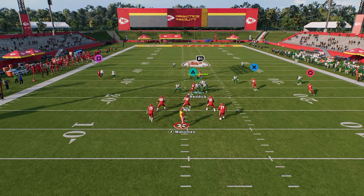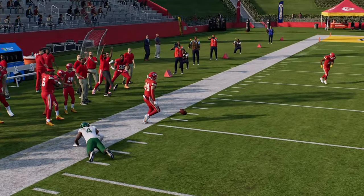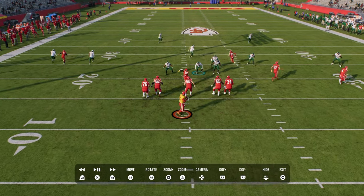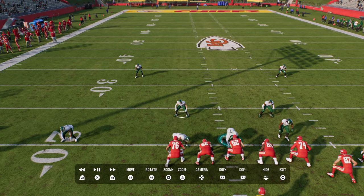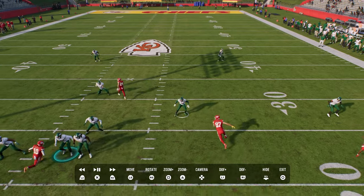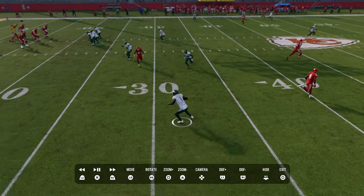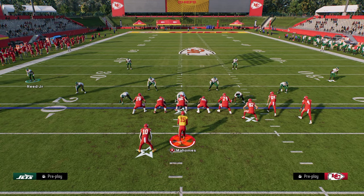Take a look at that seam flat — it does a really good job of bracketing that crosser. What is supposed to happen in this coverage is the hook curl is actually supposed to match the crosser coming across the field, but he does not do that. On the right side though, this hook curl defender is going to do a really good job of defending this tight end seam wheel, and then you can basically rally down and tackle the running back route underneath. So what I like to do with this coverage is press and vert hook that corner on the right side.